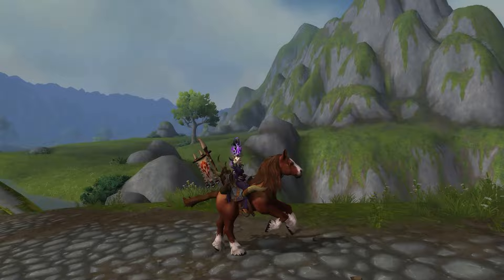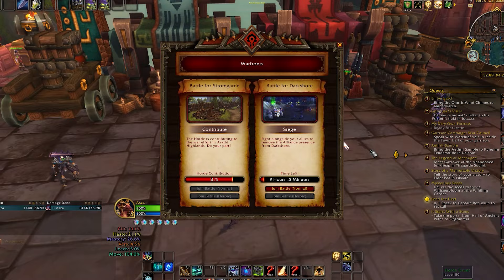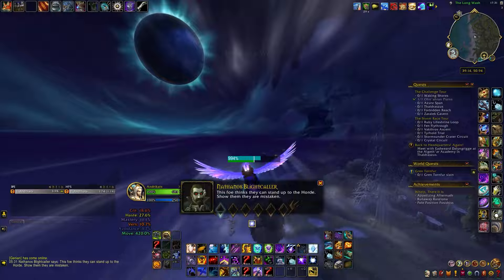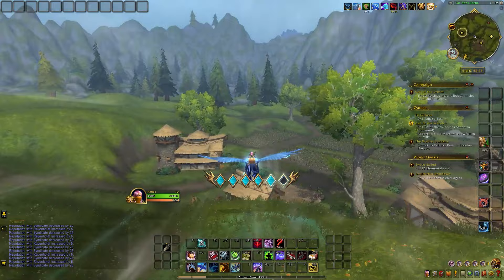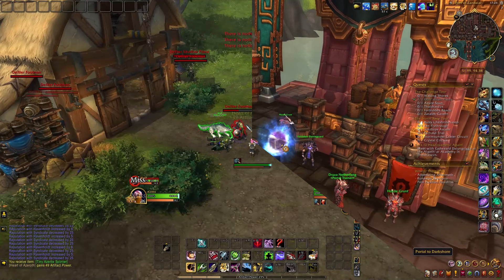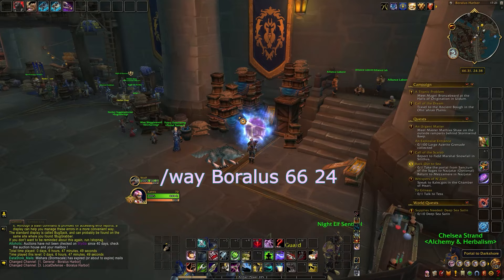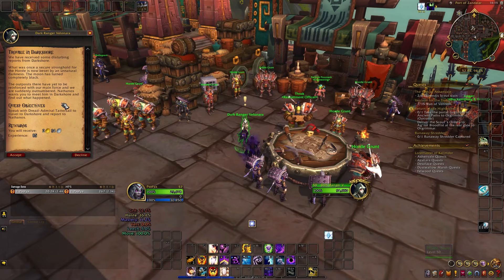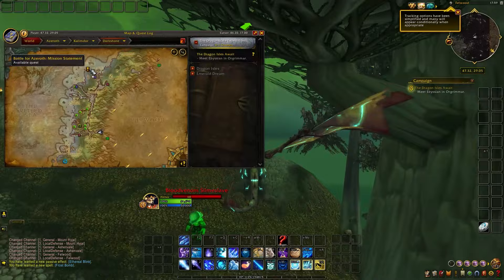To start off with some easy mounts, we need to go back to Warfronts. In BFA, the Horde and Alliance take turns controlling two specific zones: the Arathi Highlands and Darkshore. The cycle typically lasts three weeks, with three phases known as Patrol, Contribute, and Siege. The faction controlling the zone will also get a direct portal, found near the Warfront table in Boralus Docks for the Alliance or Dazar'alor for the Horde. If your faction is in the other two stages, you'll have to fly there — and make sure to be in the present BFA phase, or talk to Zidormi to adjust.